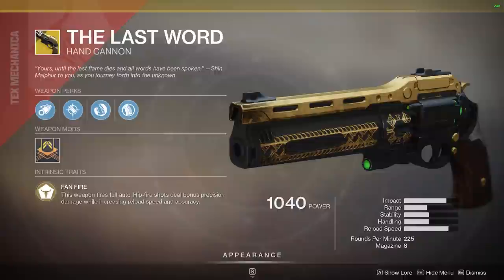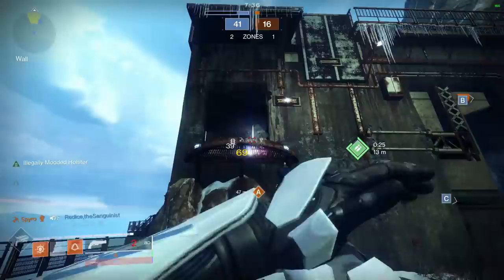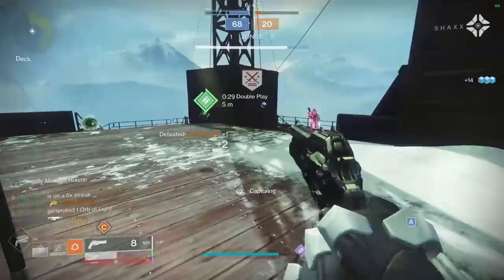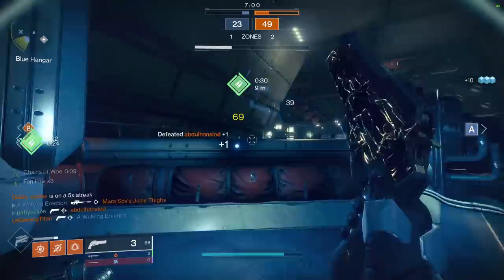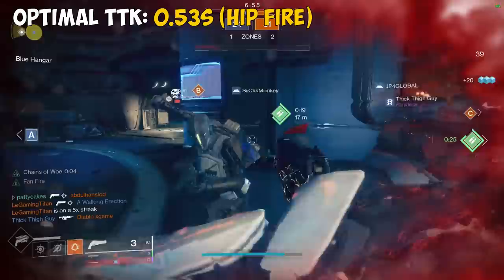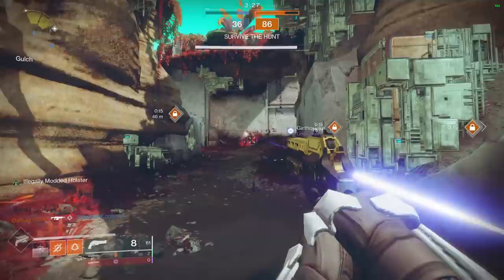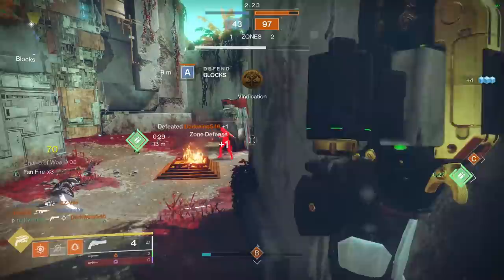The Last Word's exotic perk is Fan Fire: this weapon fires full auto, and hipfire shots deal bonus precision damage while increasing reload speed and accuracy. It was far and away the best hand cannon until Season 10 when it received a huge rework — now it's essentially a hipfire-mandatory weapon and much more difficult to use on mouse and keyboard. The recent buff to hipfire grip helped quite a bit. While hipfiring it has a blistering 0.53 second TTK if you can hit all headshots, but that number climbs to 0.8 seconds if you need to ADS. Using The Last Word with Lucky Pants on a Hunter really seems to help. For console and controller players it's one of the best primary weapons in the game. For mouse and keyboard I'm going to put this in the B tier with hipfire, and maybe C tier if you feel the need to ADS.